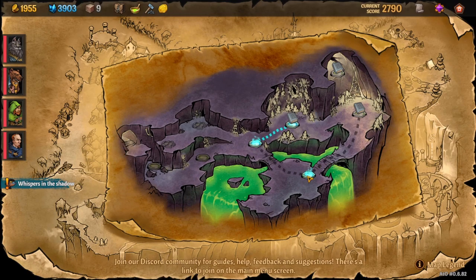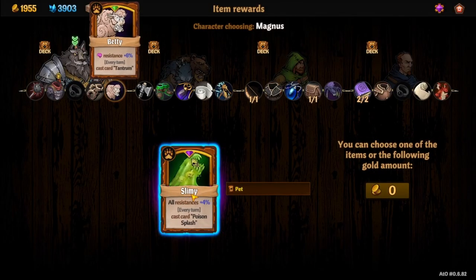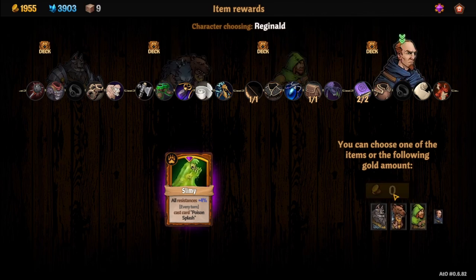Come down to the node and throw the slime bait — and just like that, you get Slimy! That's the last one and all the pets. Hope you enjoyed the video and it helped. If it did, please hit that like button, subscribe if you haven't already, and join my Discord. Most importantly, have a great day, be good to each other, and I'll see you in the next one.